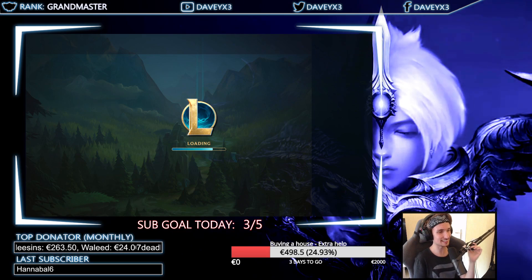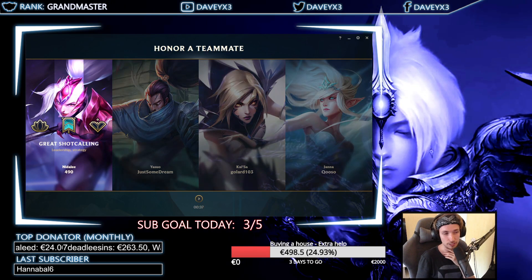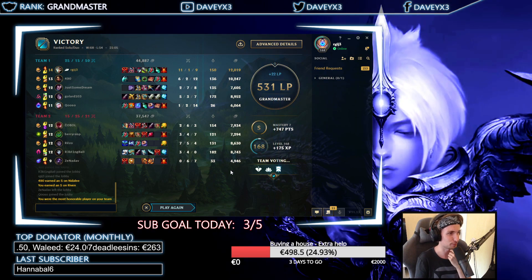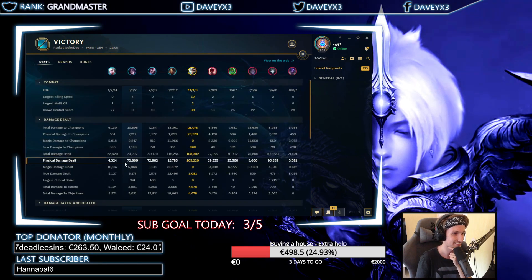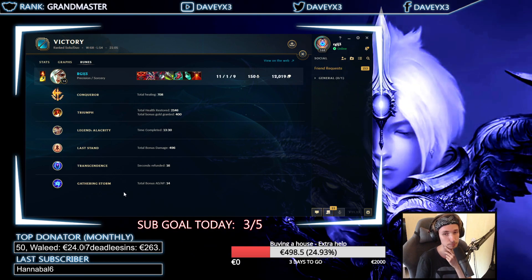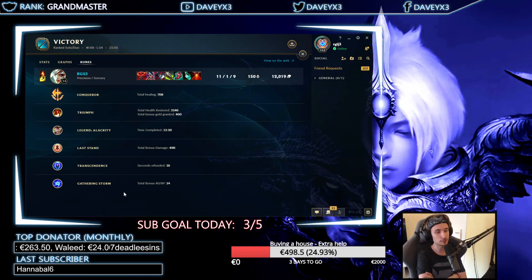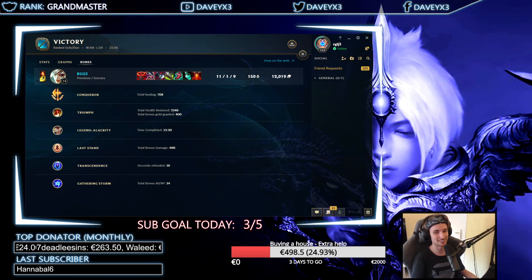Even when you have a feeding Yasuo in mid lane — classic Yasuo, 0 and 10 — you can still win games. You can still solo carry in high elo. We got plus 22 LP and we are now at 531 LP, which means we need seven more wins to get Challenger — we are nearly there. We did 21k damage. Gathering Storm is definitely very good, better than Nimbus. This game is being played live on stream — check the link below, and thanks for watching!